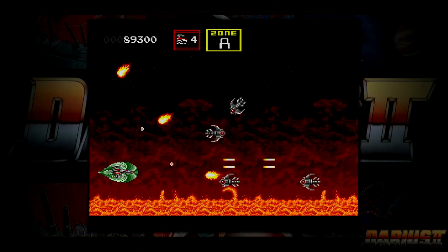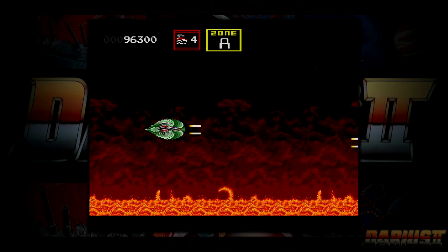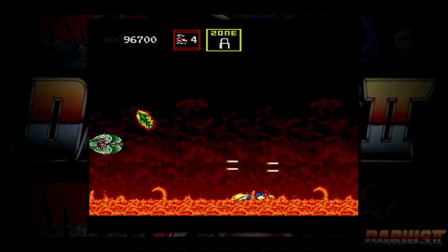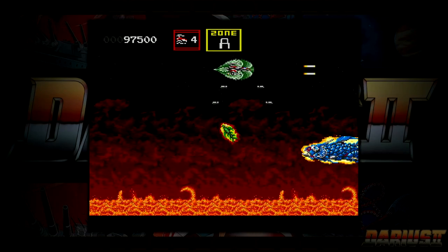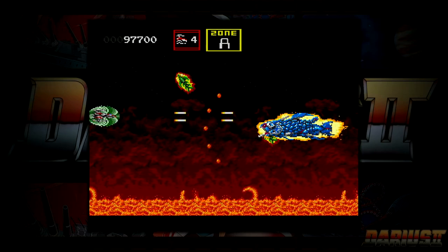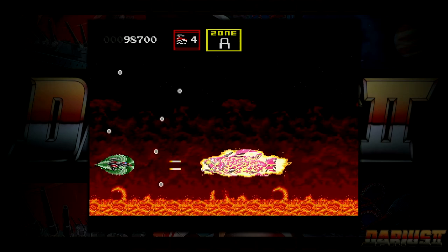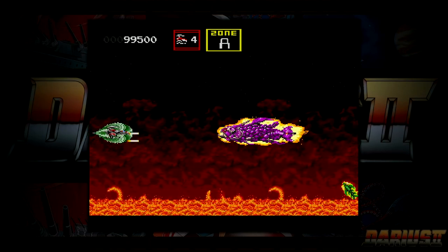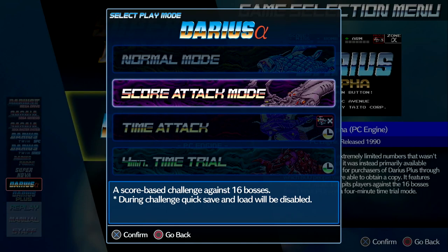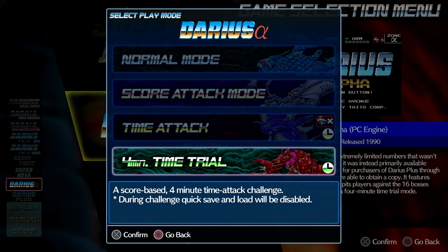Now, one thing that disappointed me about this collection is that only a handful of the games get extra modes. While every game in the arcade collection had a bonus training mode, only the Mega Drive version of Darius 2, Darius Force, and Darius Alpha go that extra step. The good news is that the bonus modes are far better in this console collection. For example, Darius 2 has a score-based challenge mode, and Darius Alpha has everything from a score attack to a time trial. These are cool additions, but it would have been nice to see all the games get similar treatment.